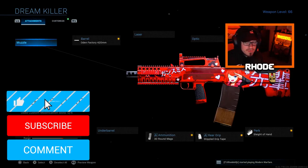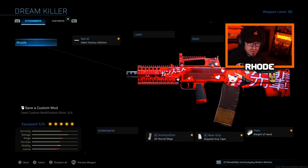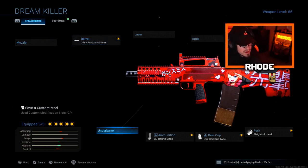Yo YouTube, what up baby, we are back with another banger. This Dreamkiller Odin — the variant is awesome, everybody knows the variant is amazing. But this Odin setup, you guys seen the clip? The ADS is insane, the power is obviously insane. I drop an insanely fast nuke with this setup on Shoothouse. Let's jump right into the attachments: we're running the Odin Factory 420mm Barrel, the Aftec XL Elite Comb Stock, 30 round mags, Stipple Grip Tape, and Sleight of Hand.